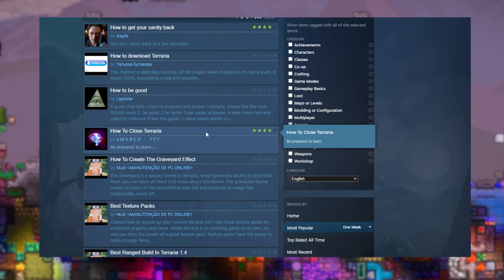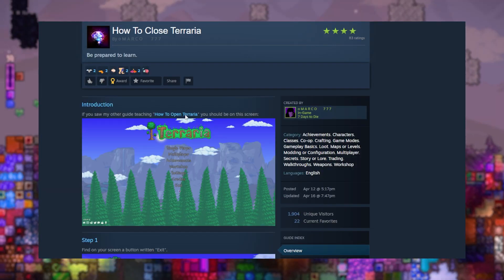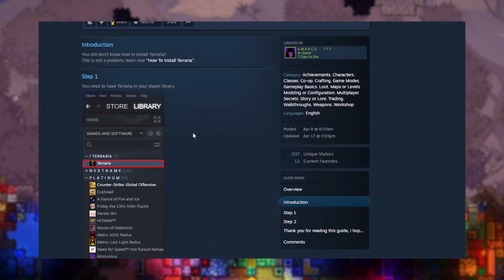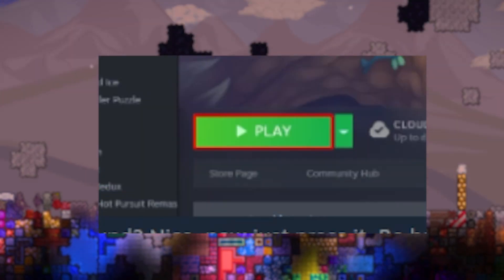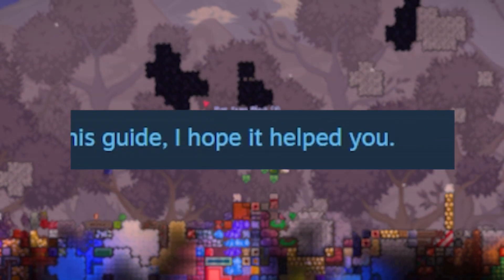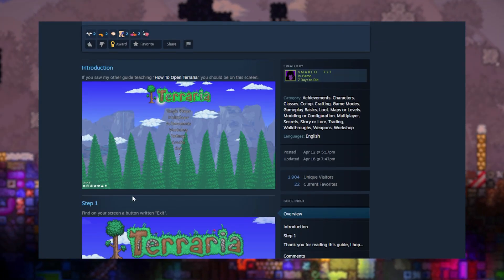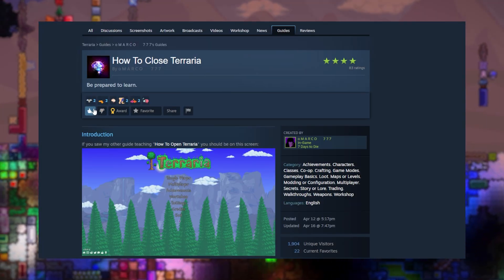How to close Terraria — I need to know how to do this. Oh wait, there's a precursor guide, so we're gonna do how to open Terraria first. Step one: have it in my Steam library — yep, have that. Step two: hit the play button — yep, I know how to do that. Oh, that's it. Now back to how to close Terraria — you have to find the exit button and click it. Wow, okay. You're getting another thumbs up, my guy.